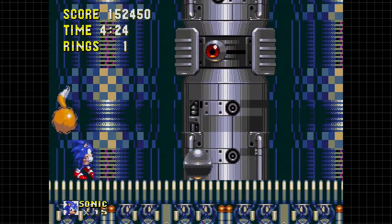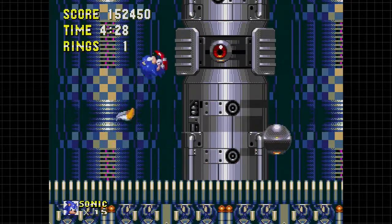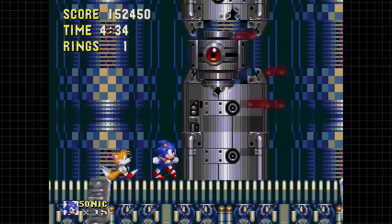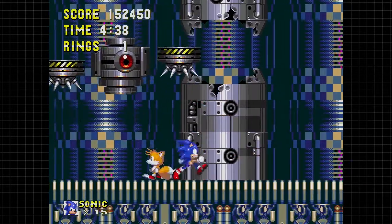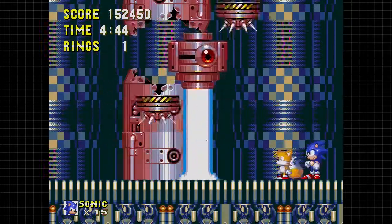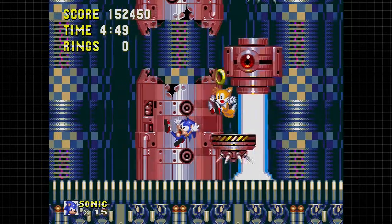I find myself getting hit by those rotating spheres more often, but don't try to get hit by either. Once you break all those balls, the actual robot will come out. You want to jump into the robot - it'll get mad, spin around, shoot a laser. Just get out of the way. And that's this boss.